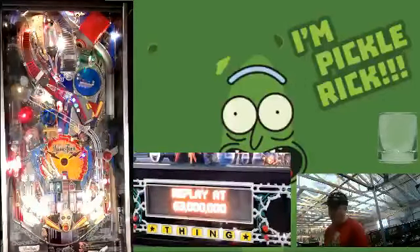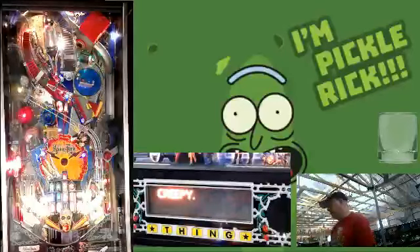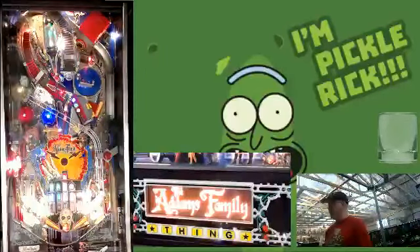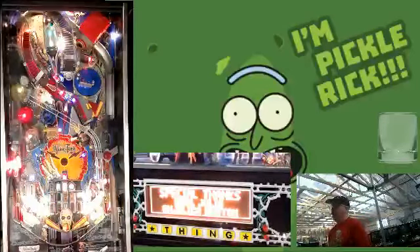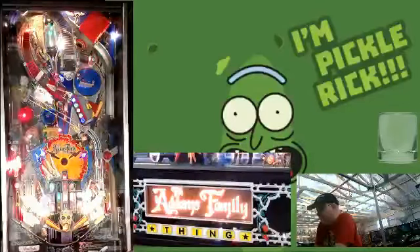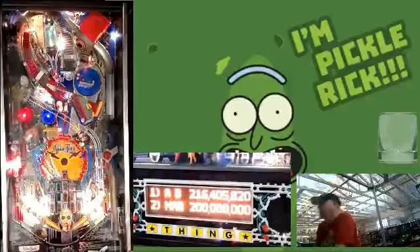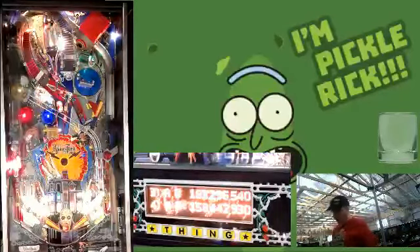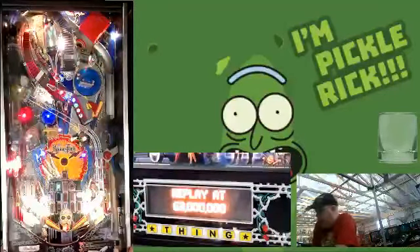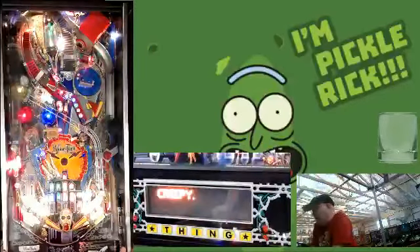The problem with that from a competitive standpoint is that the first person that gets to use those physical locks gets extra skill shots that no one else has access to. So I thought, let's try and remove that advantage from the player and try it with Thing disabled. Right now Thing is disabled, so you will still get locks for shooting it in the hole and you'll still get your skill shot — but you will no longer physically lock balls. That makes it harder to get multiball and more fair for all the players involved.